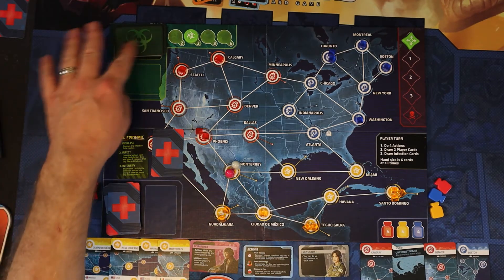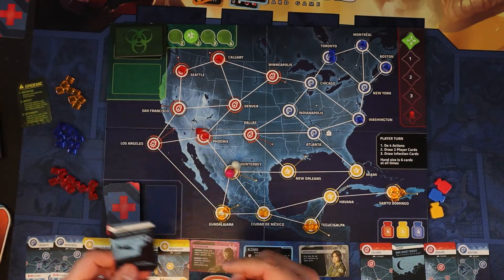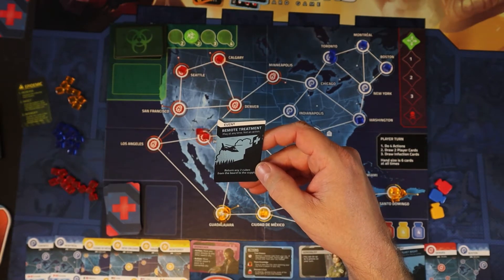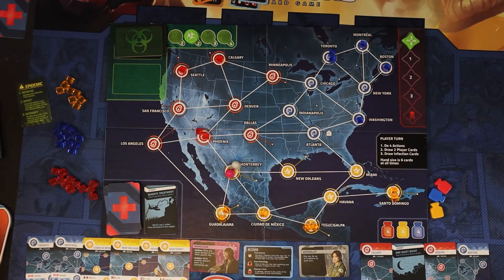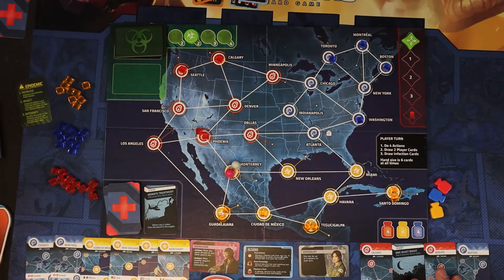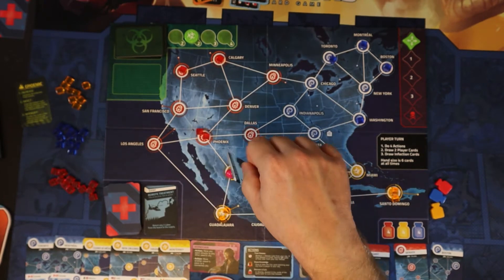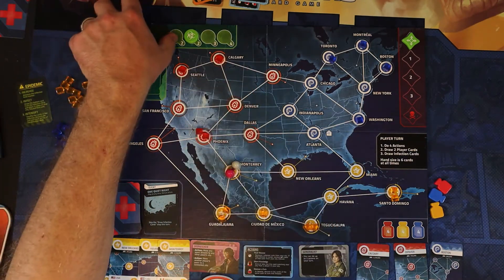The epidemic card goes out of the game. The other drawn card is an event — I'll play it immediately: return any two cubes from the board to the supply. I'll return the Santo Domingo cube and the one off Toronto. Also, now is a good time to play One Quiet Night to skip the draw infections card phase of the dispatcher's turn. You can play it at any time, so I'm going to skip the draw infection cards phase.